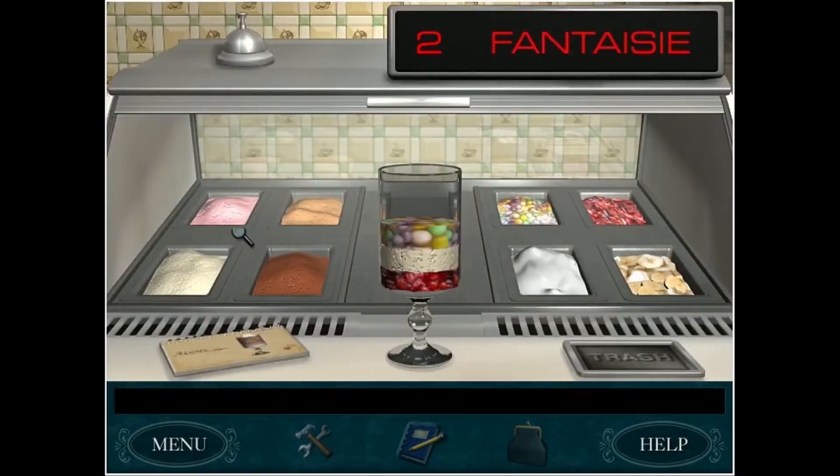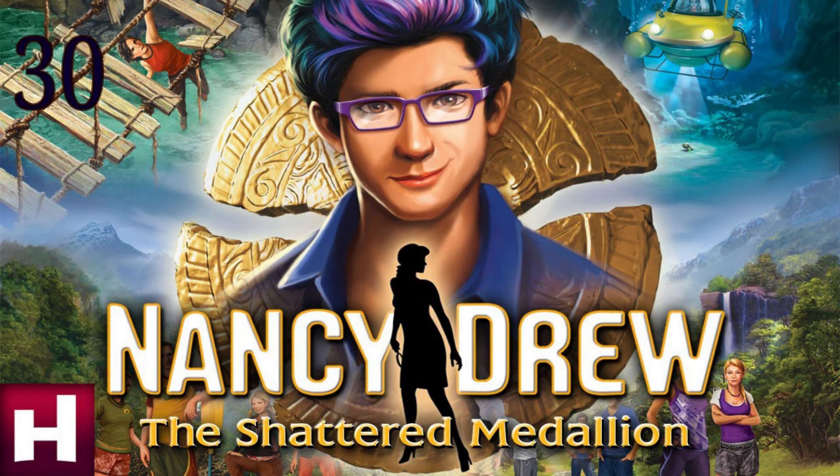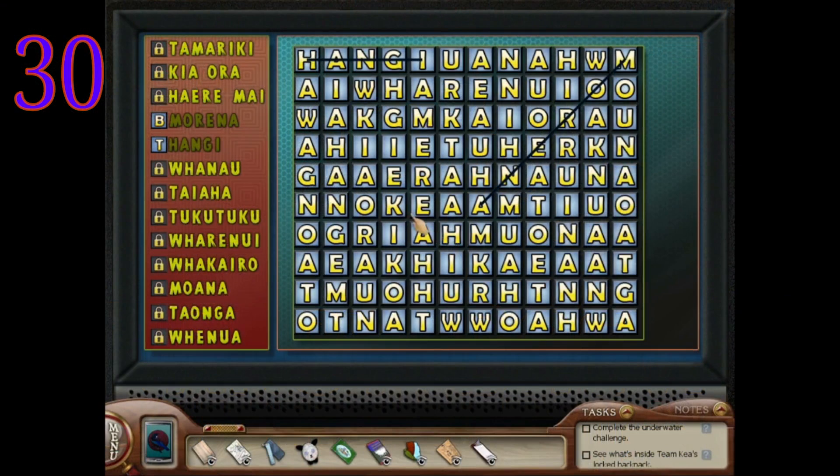Moving on to number 30 — something we can all bash without controversy — we have Shattered Medallion. Another one where puzzles were weak, and it's not that there was a lack of them. It's that every single one was a swing and a miss. A big underlying complaint: they are all artificial. Every single puzzle is just designed by the showrunners of Pacific Run. You never feel like you're solving it — you feel like a dog just being fed treats.